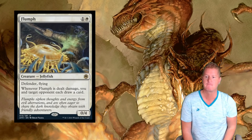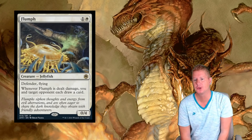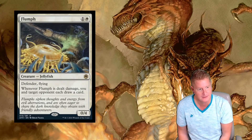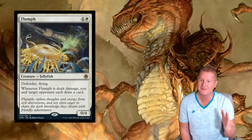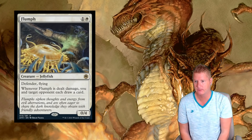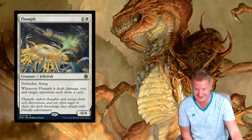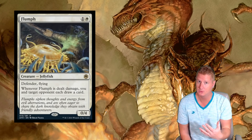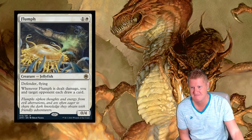We got Flump. What the heck is a Flump? Well, a Flump is a 2-drop. Creature - Jellyfish. Defender with Flying. Whatever Flump is dealt damage, you and target opponent each draw a card. So maybe in a three-headed dragon? That's what white card draw does. It's kind of Flump, unless you can shut off your opponent getting that draw along with you.